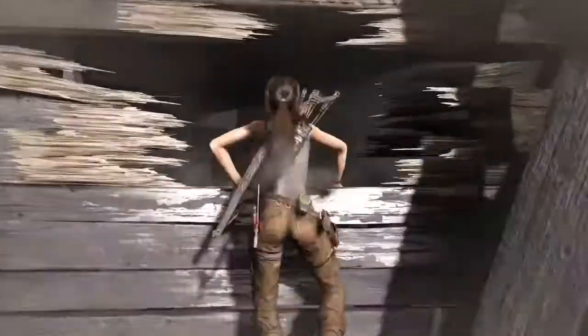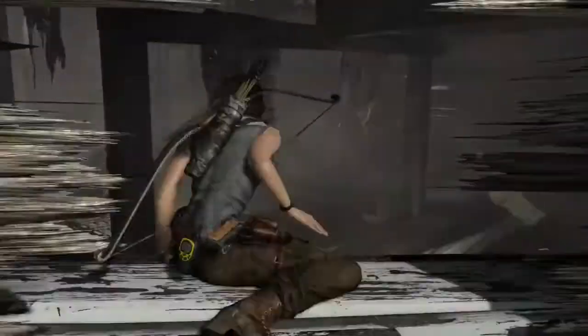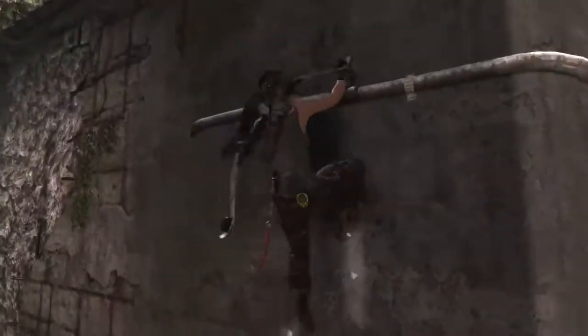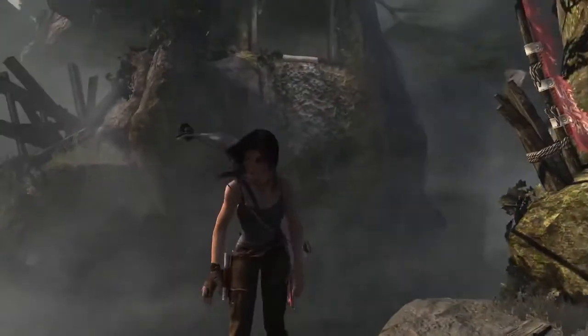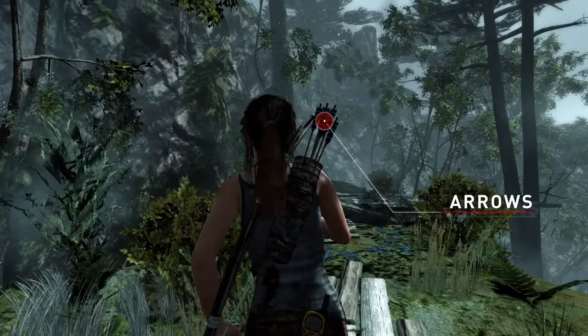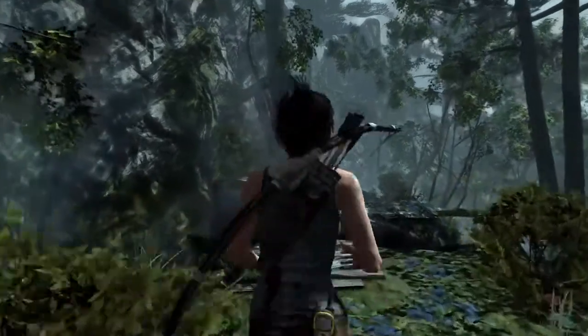Looking at the next-gen version of Lara Croft and Tomb Raider, we had to put all kinds of simulation into the world. All of her gear now has physics simulation added on top of it. You'll see when she has the bow on her back, it will jostle around realistically as she jumps, runs, and traverses the terrain. We even went so far as to make the very arrows themselves in the quiver jostle and move according to how she runs and traverses the world.